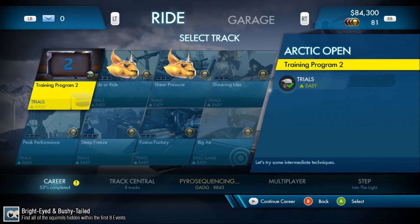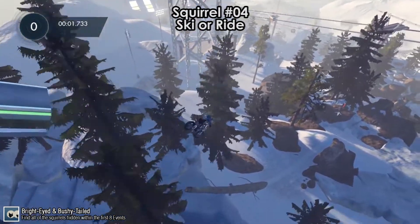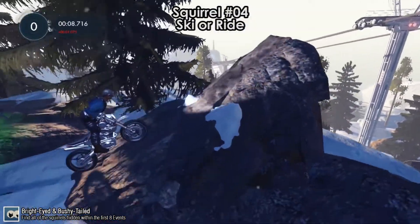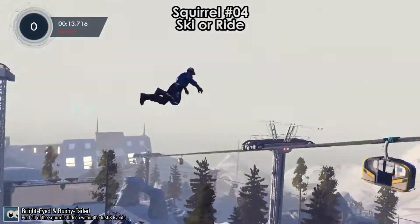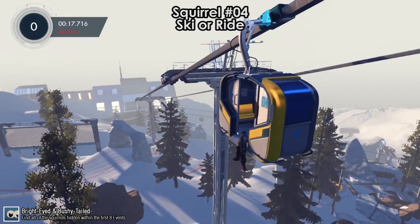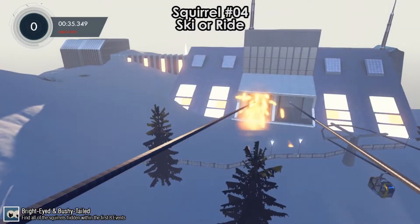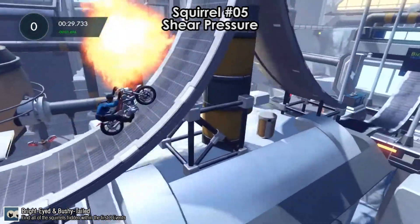We move on to the next event, Arctic Open, which has two squirrels. First one is squirrel number 4 on Ski or Ride, at the very beginning. As you get to this rock, slow down and move backwards to get some momentum. Then jump and bail out, hitting the ski lift. There's gonna be another cinematic. The squirrels are very mean — they just want to murder you. But that is squirrel number 4.